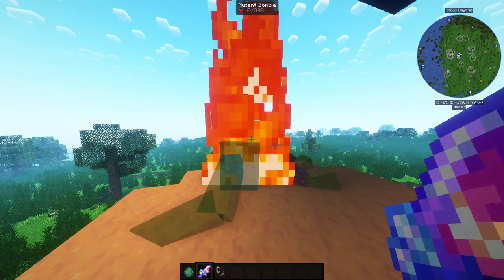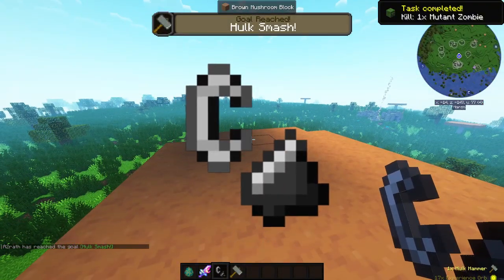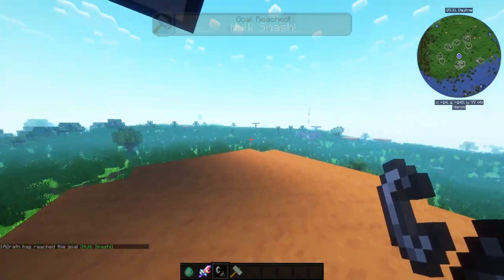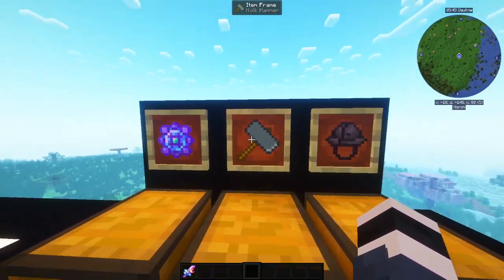If you don't have Fire Aspect on your sword, you're going to need a Flint and Steel to light him up so he burns down — because if you don't burn him up, he will just get back up. After you do that, as you can see, we get the Hulk Hammer, and that is the second item we need for the Lost Eye.